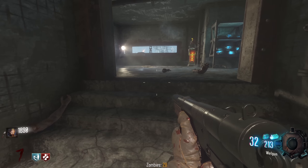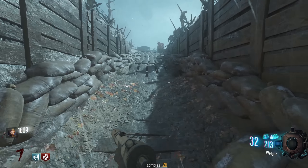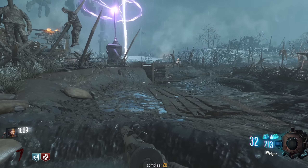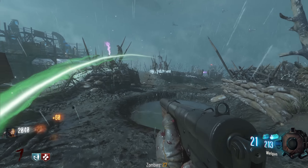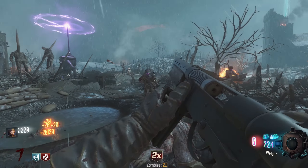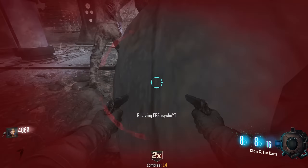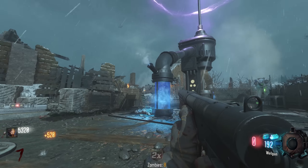Got a teddy bear - kind of saw that coming. Got some kind of SMG, looks nice. It's cool because we're using what I think is Vanguard's World War era weapons - they don't feel super out of place on Origins. It's not like we're using Advanced Warfare guns. I don't think the Vanguard guns are the issue with Vanguard Zombies, some of them were actually pretty decent. Double points and max ammo - hell yes!